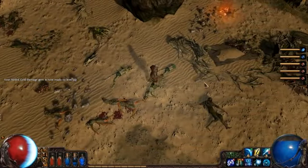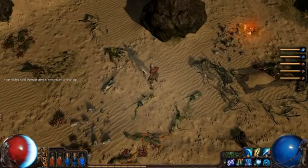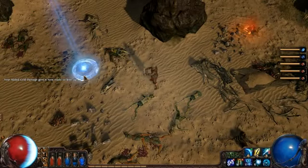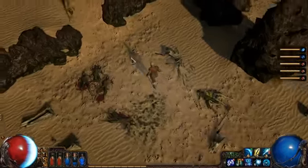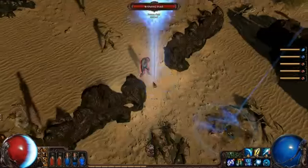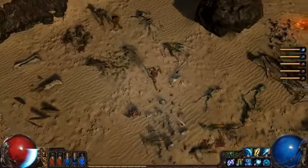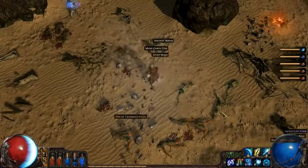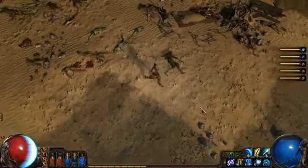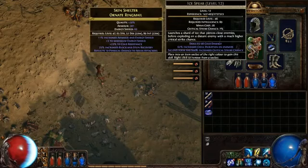One of the opportunities I noticed in terms of this character is that I can actually demonstrate an interesting totem idea that we had in development, which is getting this skill called Lightning Warp — which as you can see is a short distance teleport that does some damage to the monsters — and combining it with the totem gem to make totems that do that. I suspect that the overall kill rate of that combo isn't as good as the one that he's actually using, but it's interesting that it can be demonstrated here.